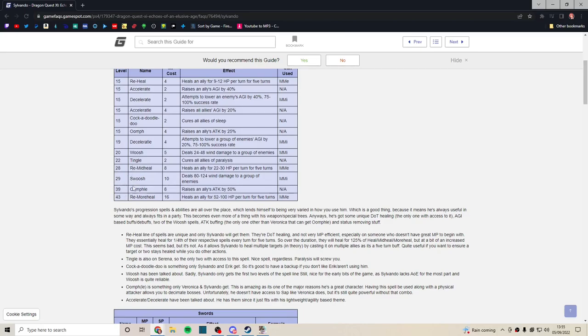He doesn't get anything new until level 39, when he eventually gets Oomph All. This is probably the earliest you'll ever get Oomph All — I don't think Veronica or anyone else gets it as early as Sylvando does. It's really good. You probably won't get it until the very end of act one or into act two.